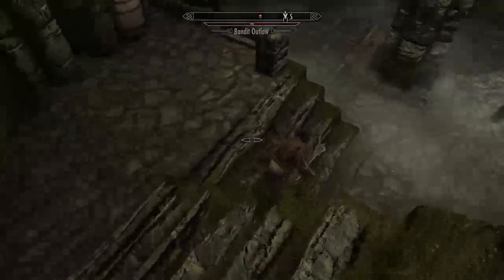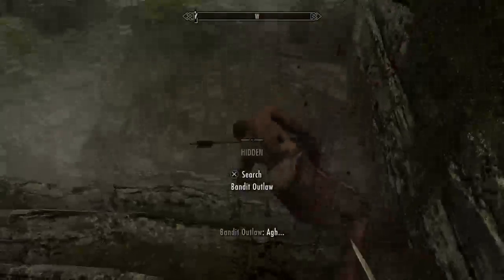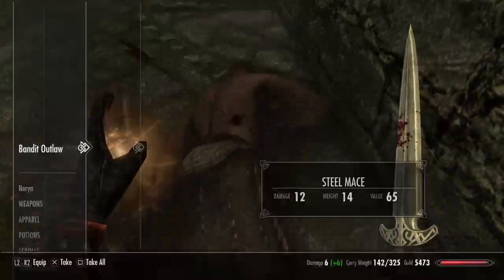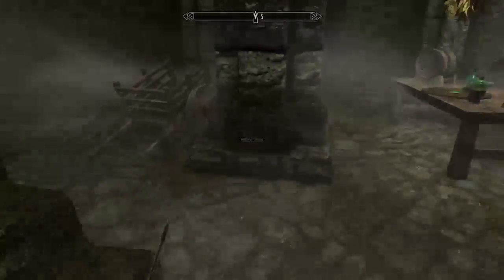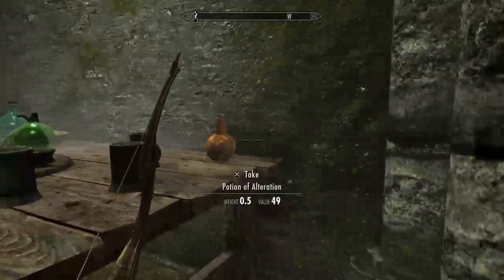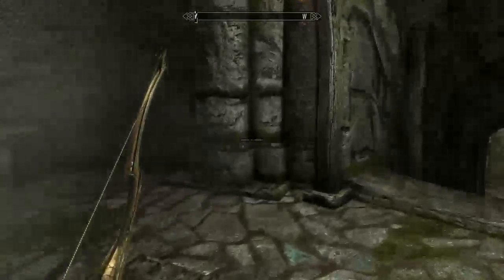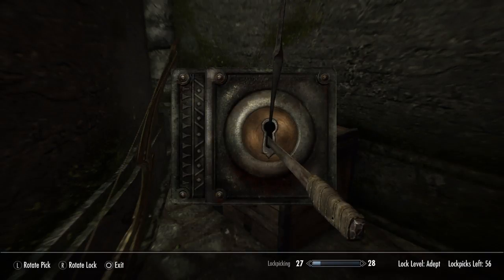I'm not going to waste another arrow on this guy. At the moment I'm just working on the first group of assassinations for the Dark Brotherhood, but I have taken a brief detour here just to clear out this dungeon, which is Uttering Hills Cave. I don't have the silent roll yet — I'm almost there, just a couple more levels and I'll be able to get that.